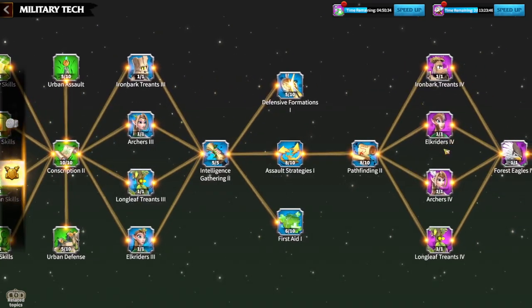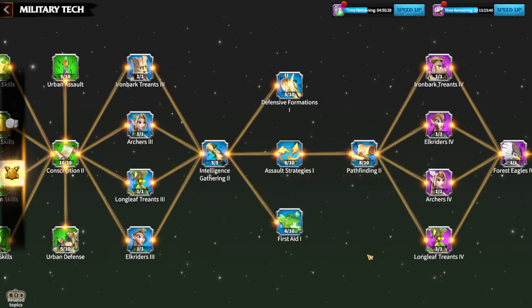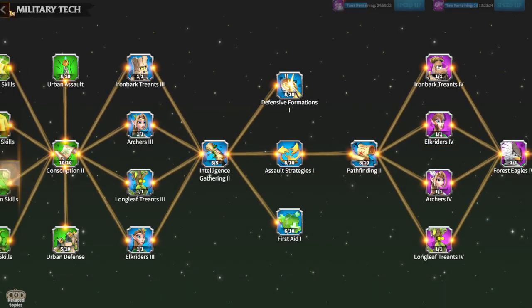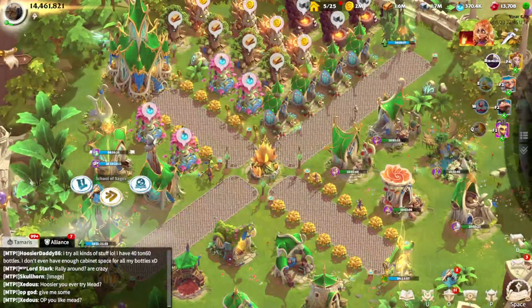Whenever you get to tier 4 units, you have a big choice to make. Tier 4 already takes around 90 days and costs a lot of resources. You also need to understand that even recruiting tier 4 units is expensive — for example, if I want to recruit 1,300 tier 4 units, I need to wait 20 hours. So it's a lot.